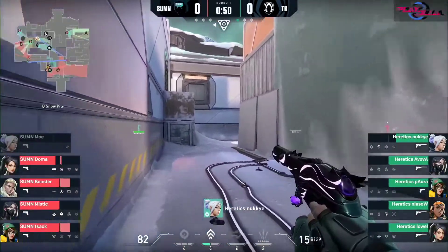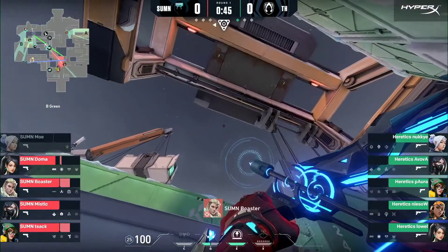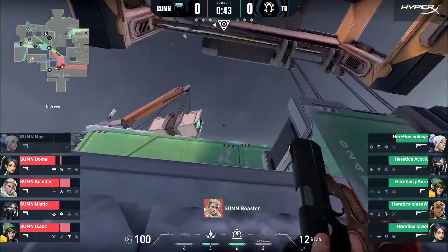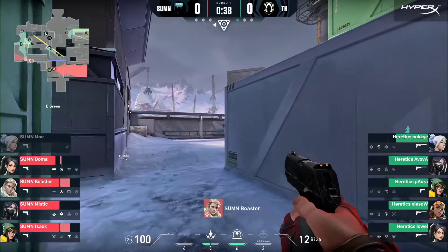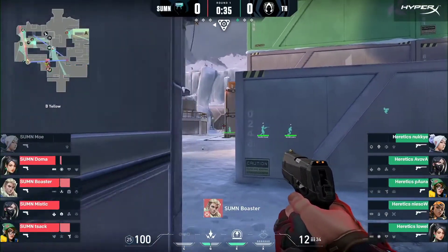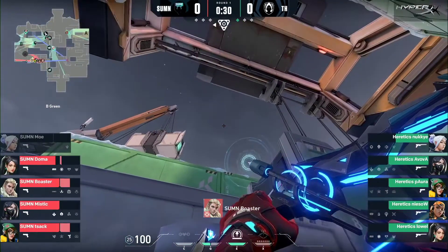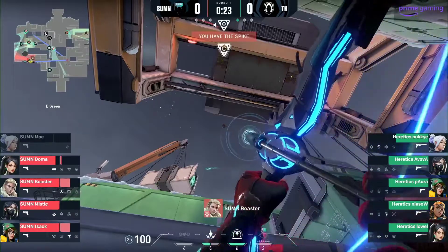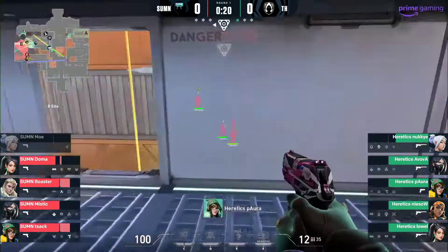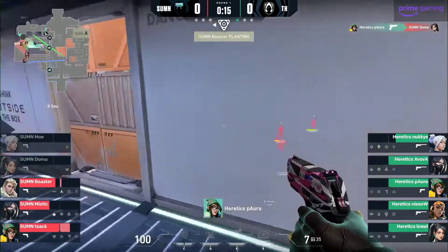Nuki backing all the way up, getting that heal out. Nuki hunting elsewhere — maybe going to look towards mid. Boaster with a lineup. I imagine there is some cheese that these guys have got lined up. Boaster still poised towards the B site. The rest of Summon coming back this way, maybe waiting on a rotation out. But look at the Jet play from Nuki in mid — he's got so much information. They've been able to three-play stack towards B. This is a little scary if you're Summon — you're walking into a stack and they have no idea.